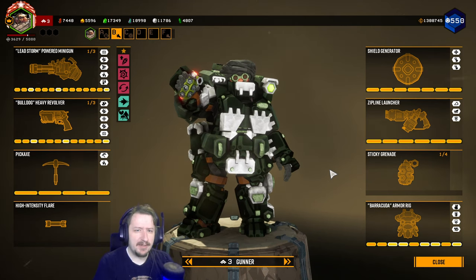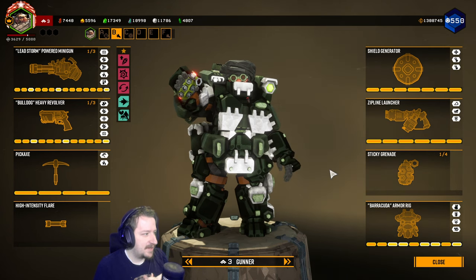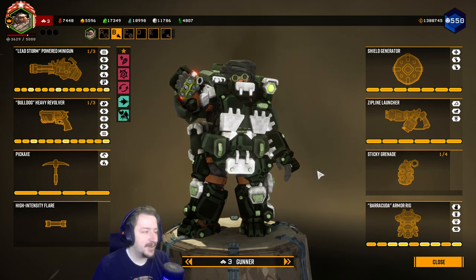Hello and welcome back to the channel everybody. Today we're gonna be doing a back to basics build for our gunner class. We have our minigun, our revolver, and all the other things that come with gunner — our sticky grenade too, because it is our first grenade.